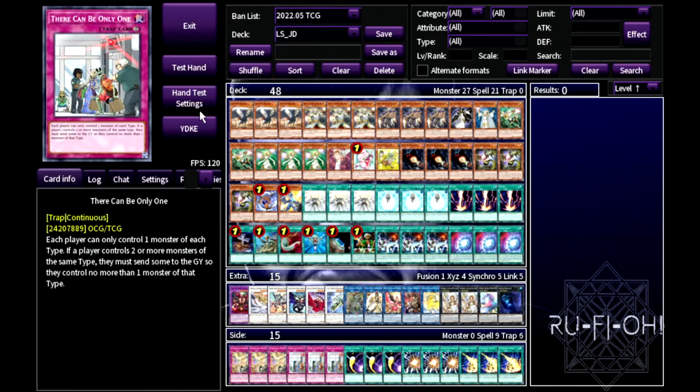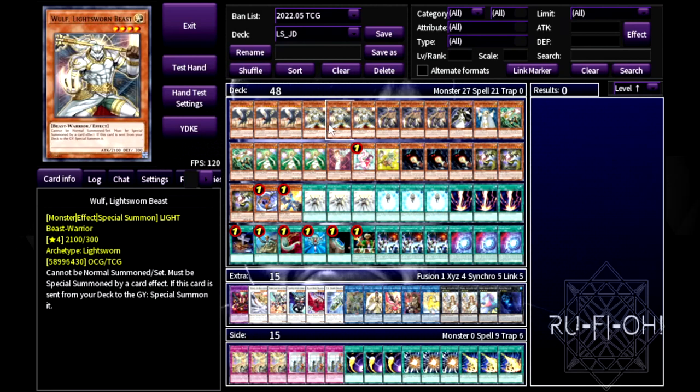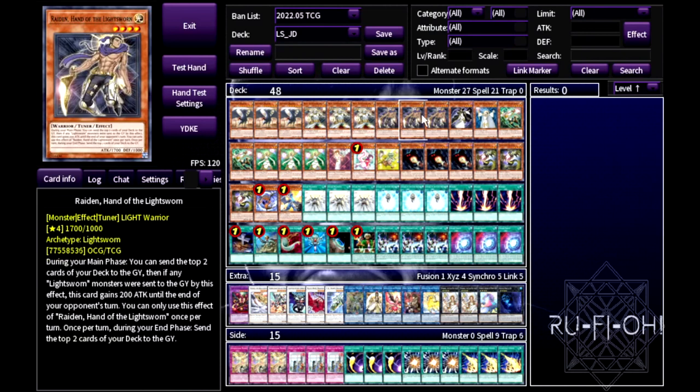Triple copies of Judgment Dragon — it's JD Turbo, we just want it in hand. Triple copies of Wolf, one of the best cards in Light Sworn — milling this over is godly. Triple copies of Raiden, the best normal summon in here, maybe aside from Lumina but slightly better overall.